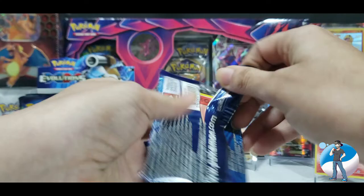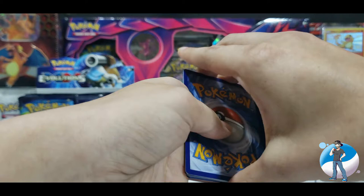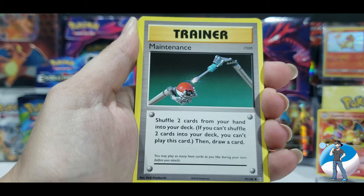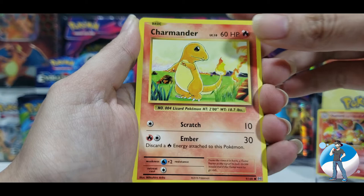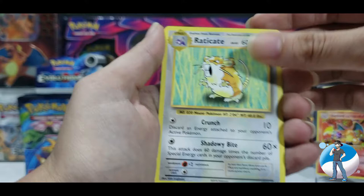Last pack — let's get this. I love Blastoise. Fire Energy, Professor Oak's, Koffing, Trainer Maintenance, Fire Energy, Voltorb, Charmander, Diglett, Ghastly, Reverse Holo Weedle, and for the last card of this battle — Raticate. Not even mad. Thank you for joining me on this pack battle — comment down below.